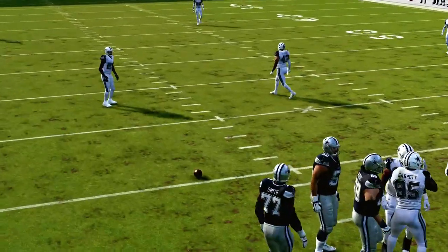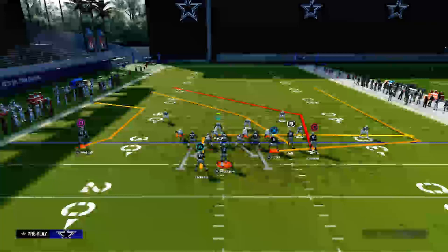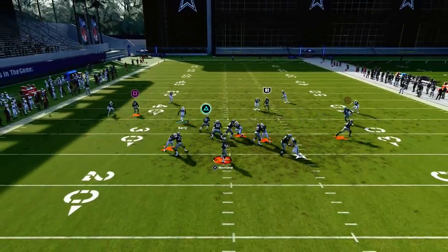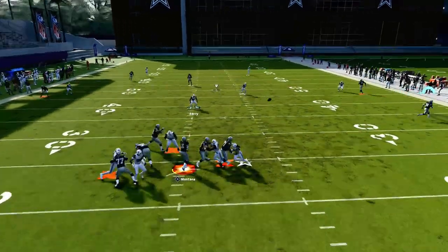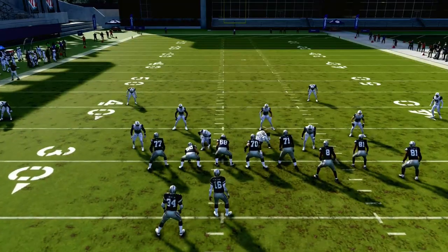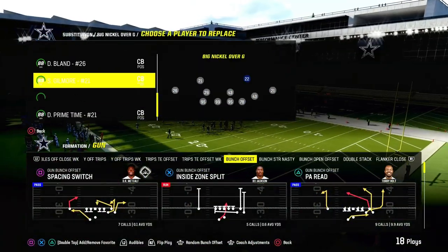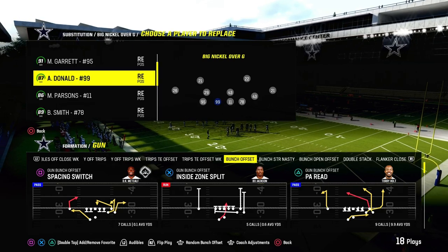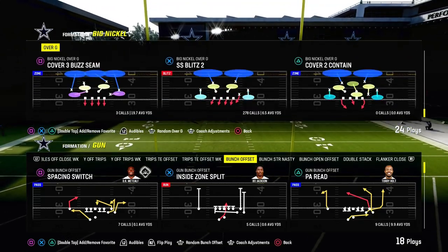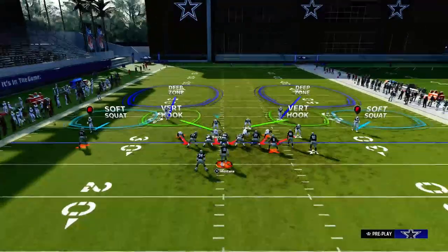The other thing we would recommend for this blitz is to crash your defensive line down. Crashing your defensive line down is one of the most underrated tips I could give you about any pass rush or blitz formula in Madden right now. Crashing your defensive line toward the middle of the formation is really good for helping blitzes come in, and you can do this out of any of the SS Blitz plays — SS Blitz 1, SS Blitz 2, SS Blitz 3. Just simply crash your D-line down.